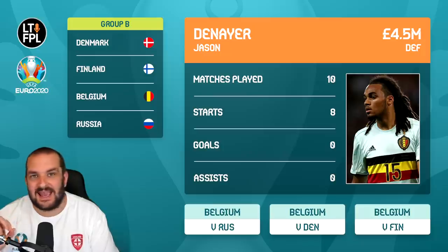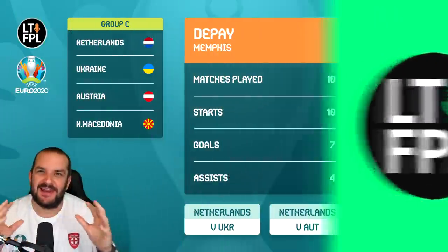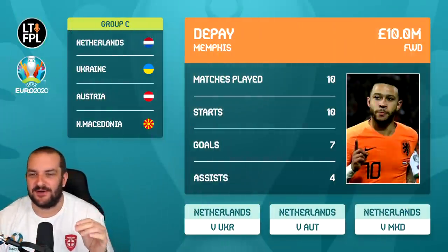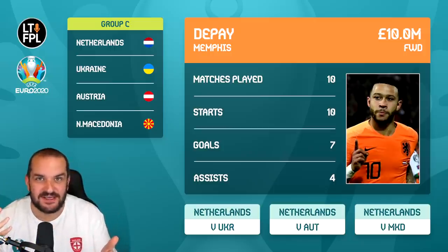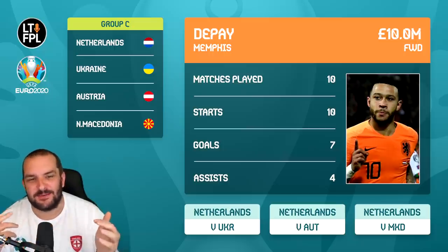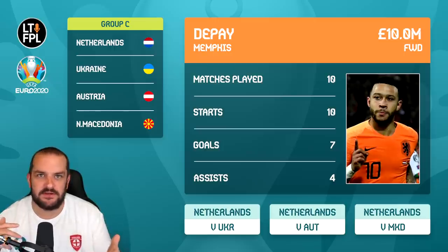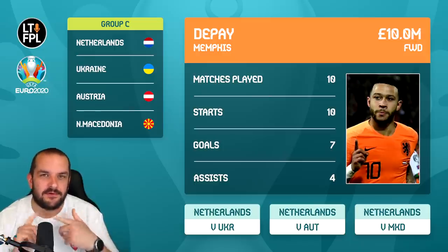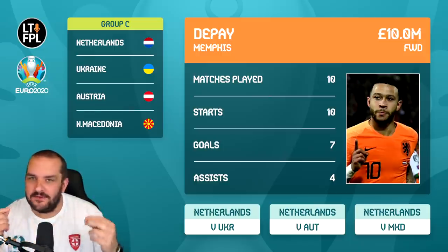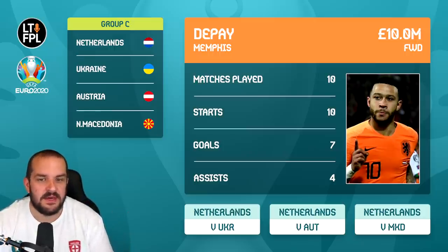I want to target as many Belgium players as I can - I'd like Meunier instead but he's just a bit too expensive, so Denayer is definitely in. It's a little scary doing these videos because once you say a player is must-own they've got to be in your team. But I think Netherlands are strong favourites in all their games. The thing with Depay is he's involved in everything - free kicks, penalties, he loves to shoot on sight.